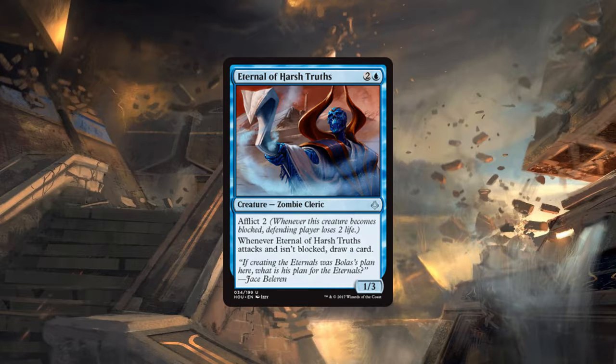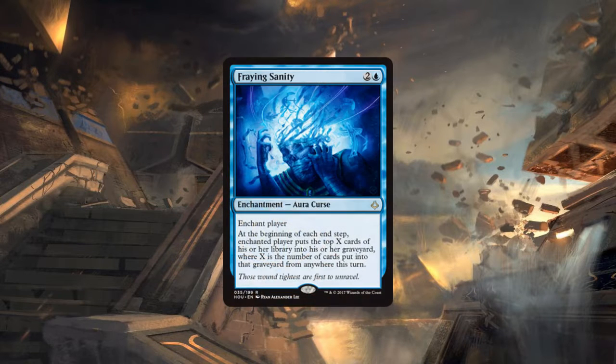With a 1/3 stat line for three mana, how many times will you have the liberty to be attacking? There are just going to be other cards at the same mana cost with much better stat lines that can block it and kill it. The afflict seems like it won't be absolutely relevant most of the time. Both for limited and constructed, this card is not very good mainly due to its underpowered stat line.